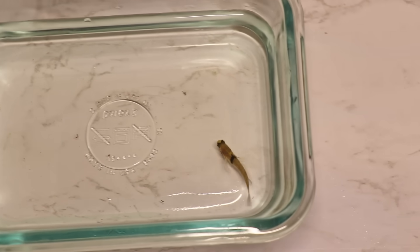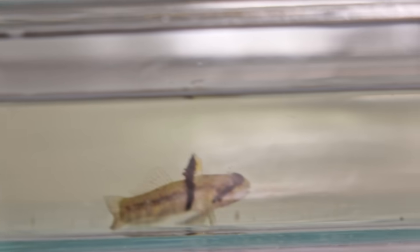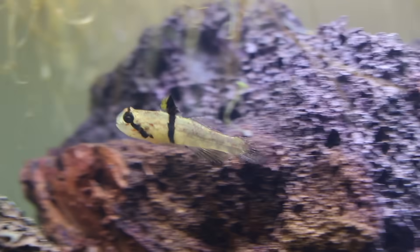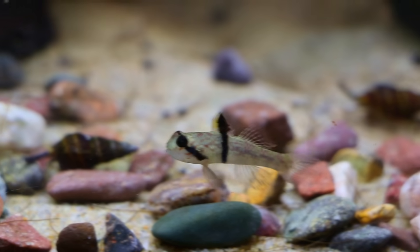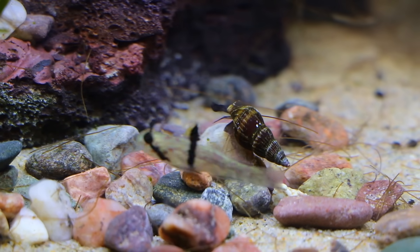Now I'll introduce our third form of life — the Goby, and I'm just gonna name this little guy Gobi. At first, he wanted to explore his new home. Gobi will be helping all the shrimps and Bobs, and specializes in cleaning the sand and substrate from unwanted particles and algae. With all our friends, we can sustain this ecosystem for time to come.